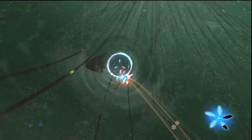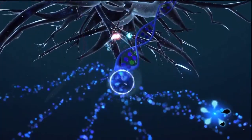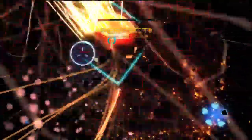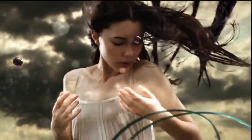At its core, Child of Eden is an on-rails shooter, but its clever implementation of motion controls, rhythm game elements, and psychedelic visuals turn it into a multi-sensory experience rather than just a game. Child of Eden is set inside a futuristic version of the internet, and sees you trying to save the first AI born within Eden from an evil virus attack. If this makes no sense to you then don't worry, because after the opening live action cutscene, the story becomes almost irrelevant.